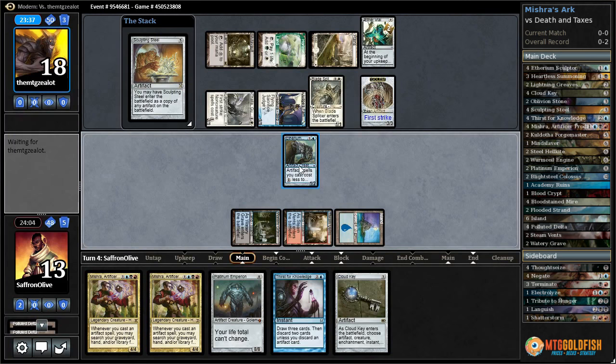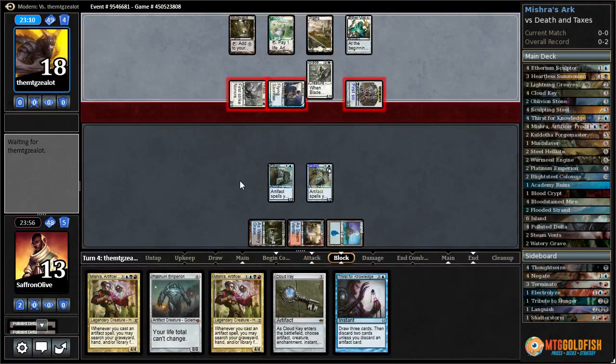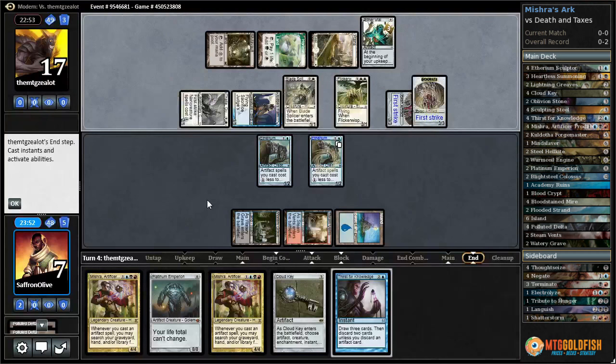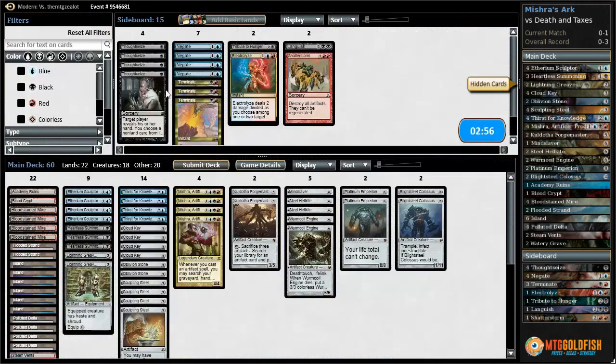We take three, down to 14. Blade Splicer - oh my goodness. We need some lands. Polluted Delta - crack it, get an Island. We can just Sculpting Steel copying Ethereum Sculptor. We could have copied their Golem but I don't think it's worth it. Aether Vial goes up to three. Right now we have five mana towards our Emperion but it costs eight and we're taking a huge beating. We need to go land, Cloud Key, Emperion. We're probably gonna have to chump next turn, especially if our opponent has more plays. Flickerwisp is probably gonna blink Blade Splicer for more Golems. That Thalia has been bad for us.